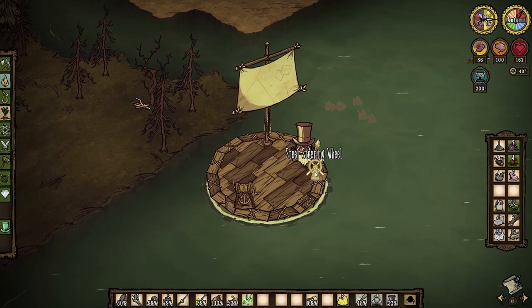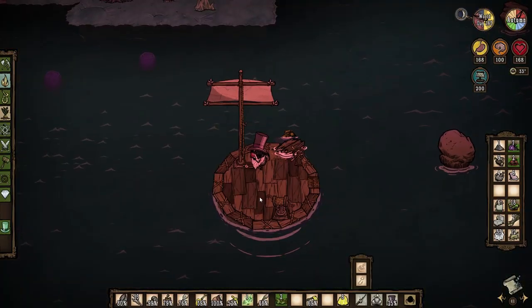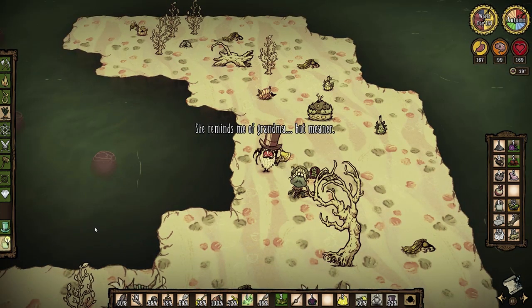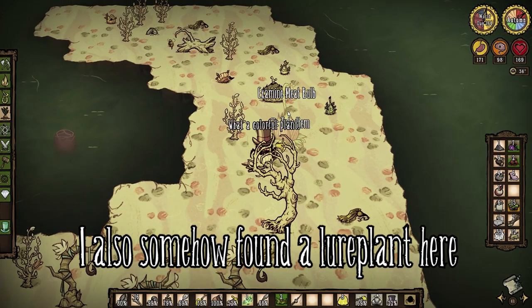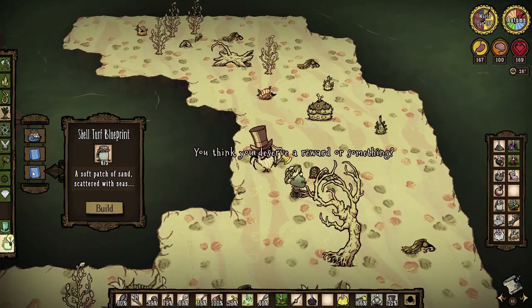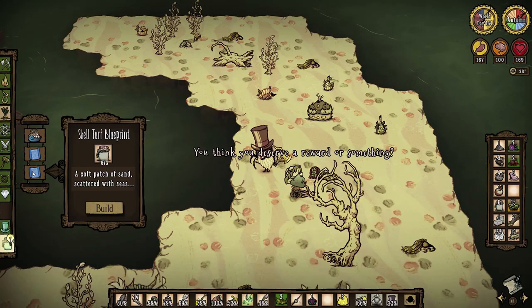At this point you may be wondering where I am going with my new boat. The answer is the new island from the last update. On this island I find a crab person that sells me a blueprint for the pinching winch. According to this person I can find some cool stuff from the purple blobs around the island.